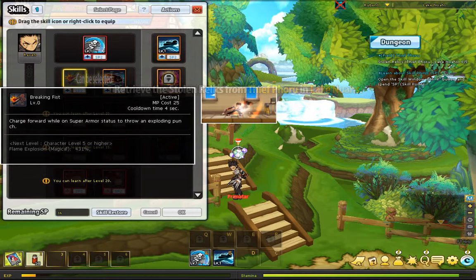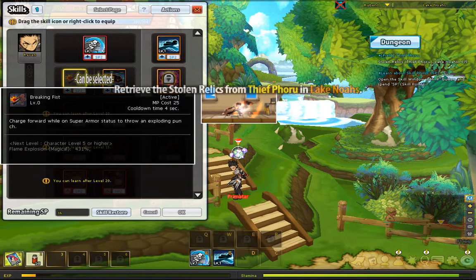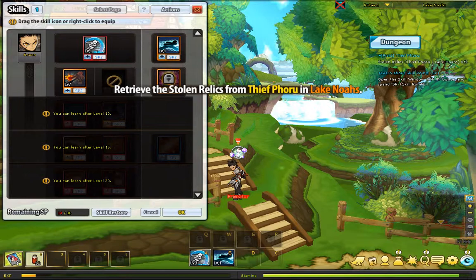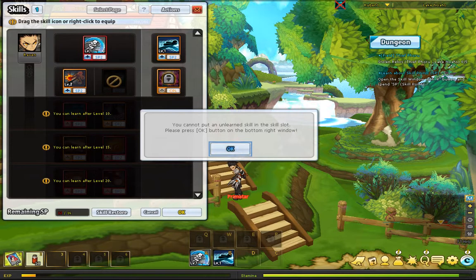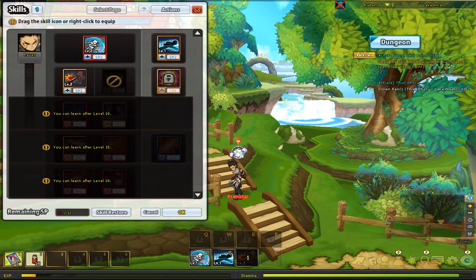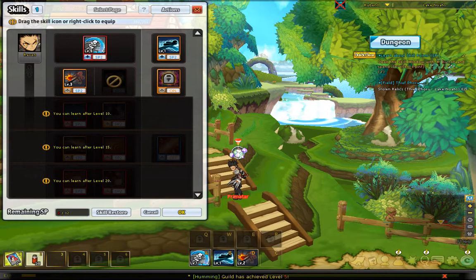That's right — Breaking Fist, Burning Rush. MP cost 20, MP cost 25. Charging forward on super armor status to throw an exploding punch. Charge forward on super armor to send enemies flying. Exploding punches sound a lot better. And then you drag that down there. Equip skills here. You cannot put an unlearned skill in the skill slot. Please press the OK button in the bottom right window — oh, that's what was happening. I'm silly. Actually I'm going to level that up a little bit. They're already applied. And the reason I'm not leveling up Shadow Step is because we're getting rid of it later when I get to level 15.